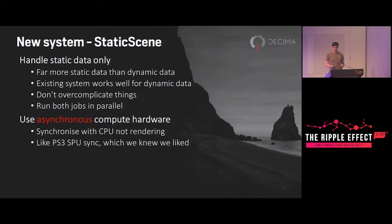The new system is called the Static Scene. We built a single-purpose system to ease the load on the existing multi-purpose system. The static scene obviously just handles static geometry, since that's what we have the most of by a huge amount, and we could use the existing system to handle the remaining dynamic geometry and run the jobs in parallel so it wouldn't massively affect overall latency. We also wanted to use the PlayStation 4's asynchronous compute capability, which we thought would be better able to handle the amount of content and would be relatively easy to synchronize with the CPU without needing to coordinate with the graphics ring.